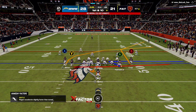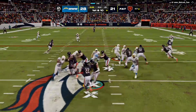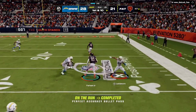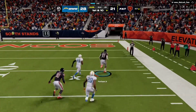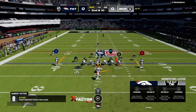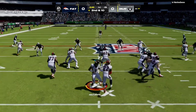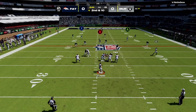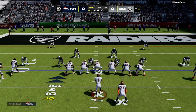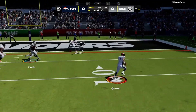Midfield now — first and ten at the 47 from Charger territory. Fields throws right side, taken in by his tight end. He goes right side downfield. They fake the handoff now, Fields rolling.